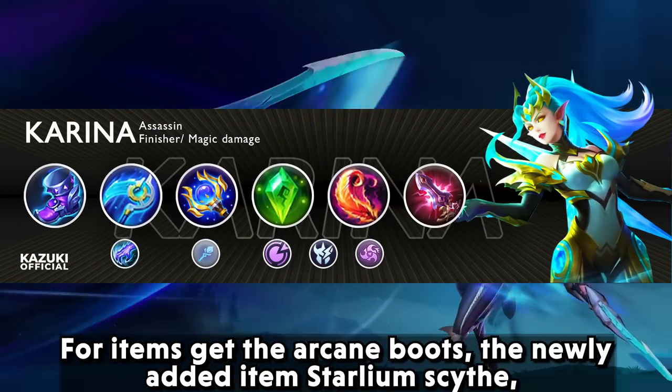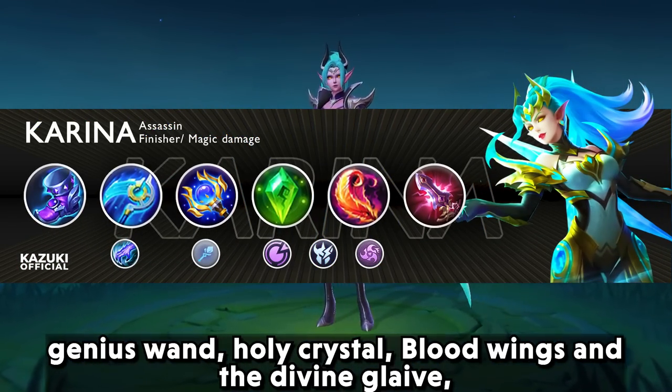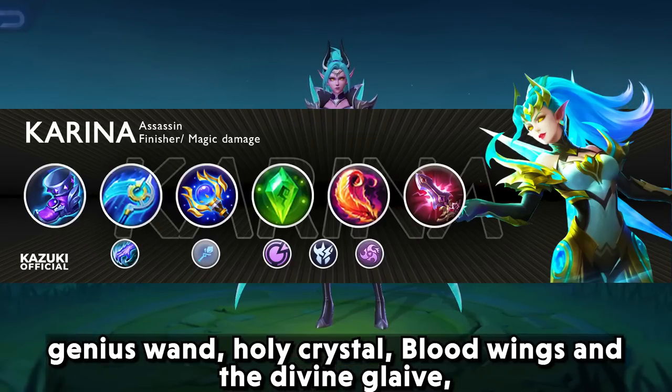For items, get darkened boots, the newly added item stalion scythe, genius wand, holy crystal, blood wings, and divine glaive.